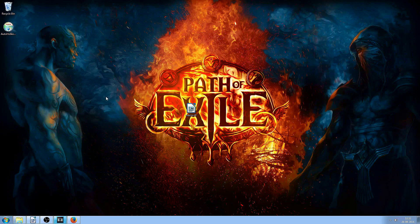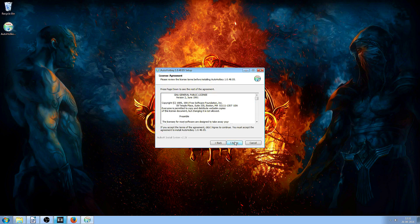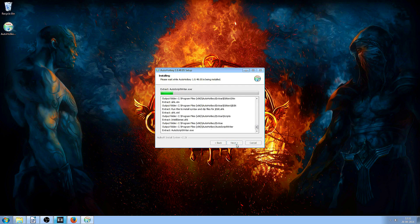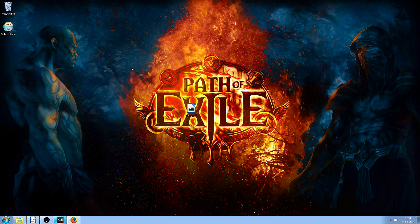We're then going to minimize this window, double-click the file, and run it to install AutoHotKey. You don't need the third option here, so just install the first two and install it to whatever destination you want. We don't want to read the readme, so press finish. AutoHotKey is now installed.